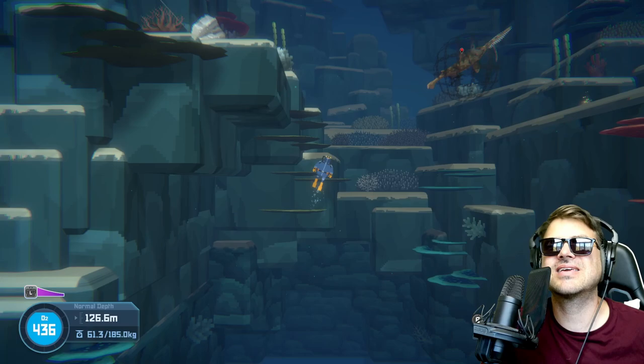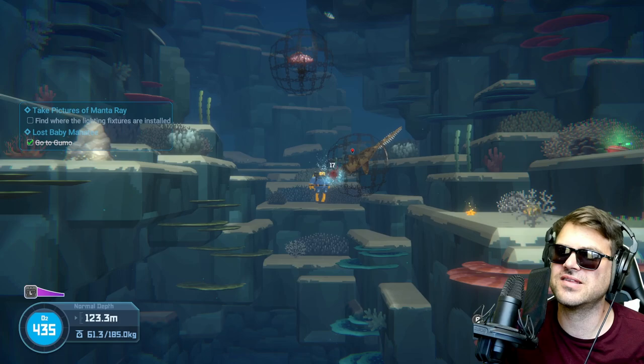Hey, how you doing today? My name is Brilliant. Thank you so much for stopping by. Today we're playing Dave the Diver, and I'm going to show you how to get the pelican eel skin, which is an upgraded material.